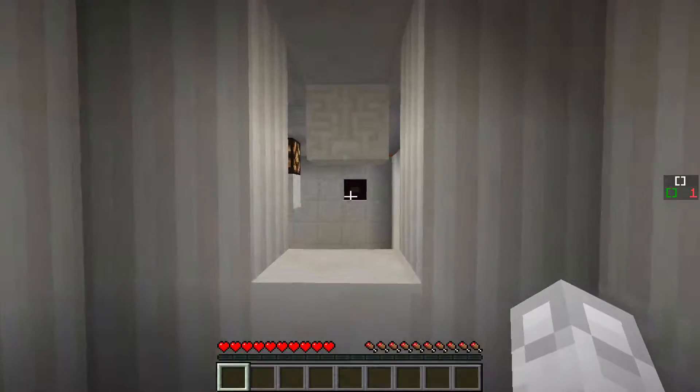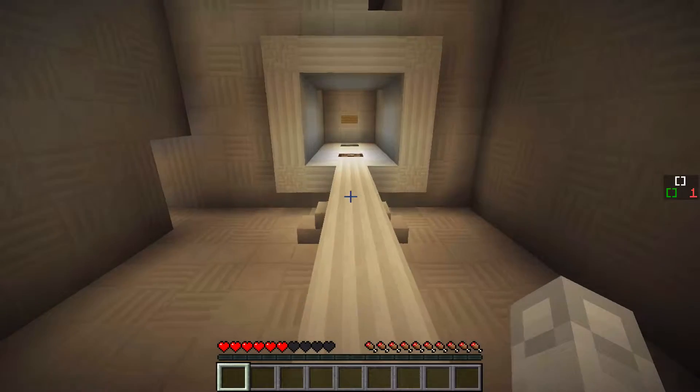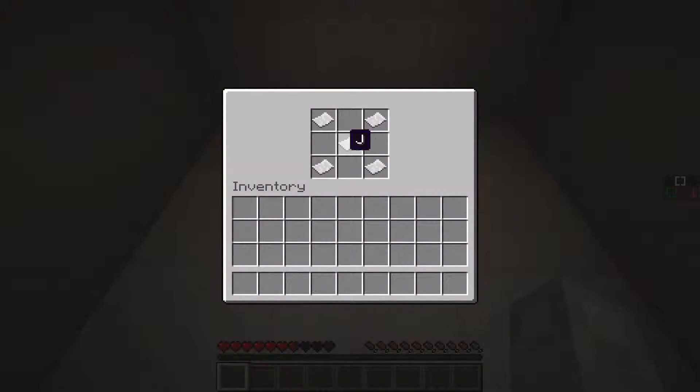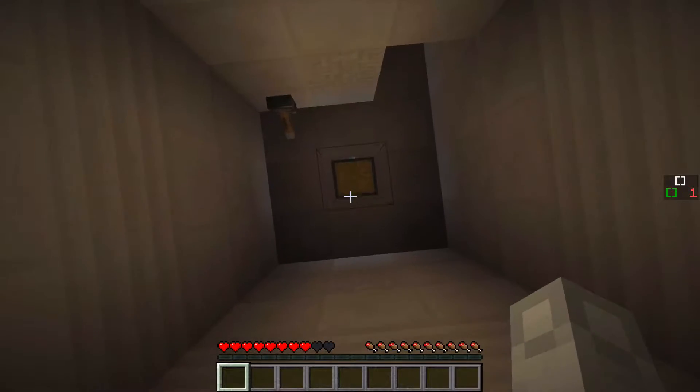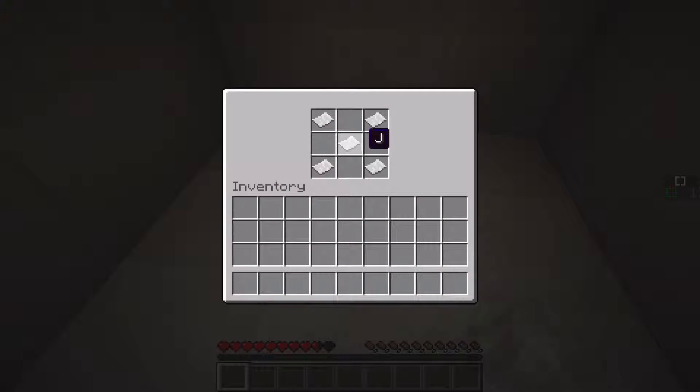Also, I think we're doing something wrong with this dispenser. Is this an order we need to remember? R, H, J, Y, U — we could put this order in a chest maybe.